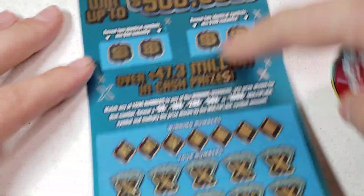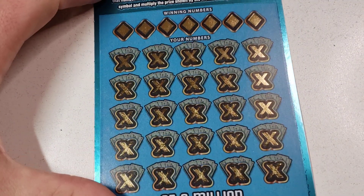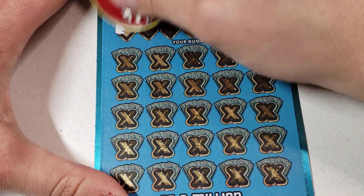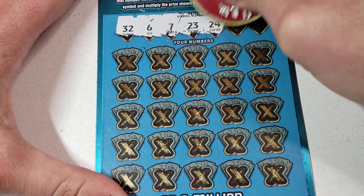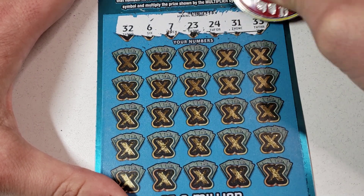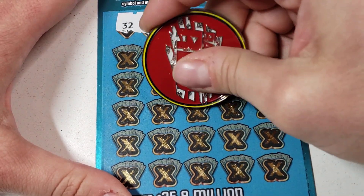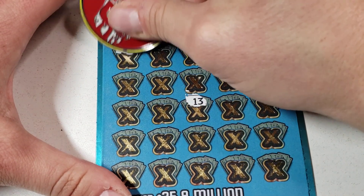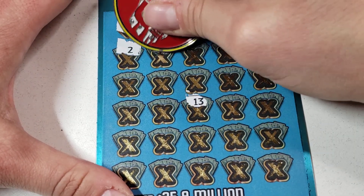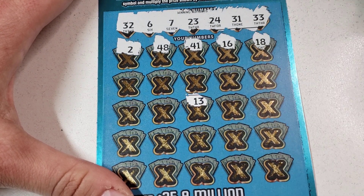Alright, the last ticket — we're gonna save the bonuses till the end. Come on ticket 24! Looking for lucky 32, 6, 7, 23, 24, 31, 33 — be the ticket right in the middle. Close — we got 31, 2, 10.